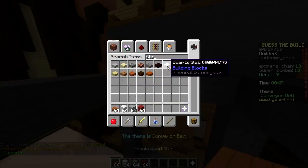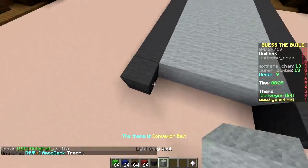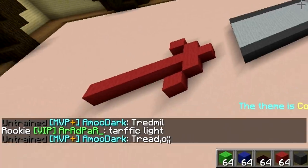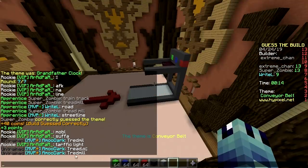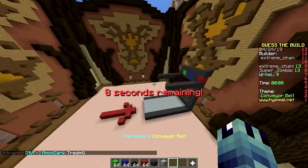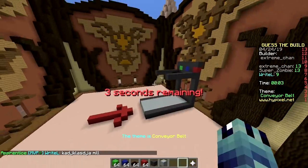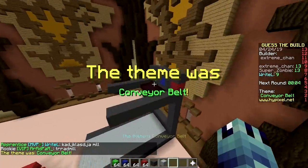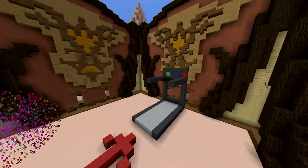No one else is gonna guess this — I don't think people can even tell that this is a treadmill right now. Someone can. Traffic light. Oh my god, hahaha. This guy really has a spelling problem — tread without an A, tread-O. Either he doesn't speak English natively or typing is hard. Alright, that's it. Which one of us is gonna win? 50-50. Me — it was you!